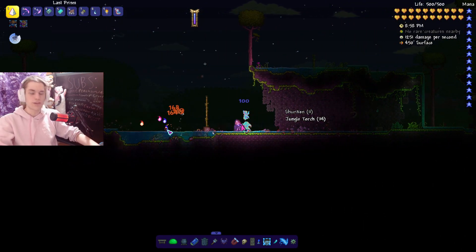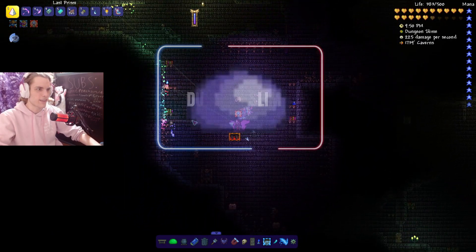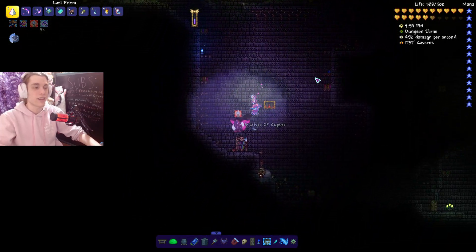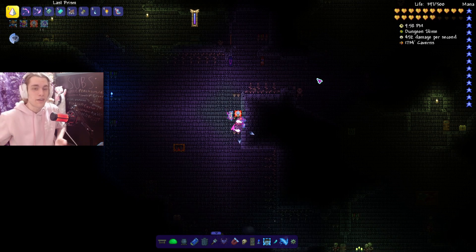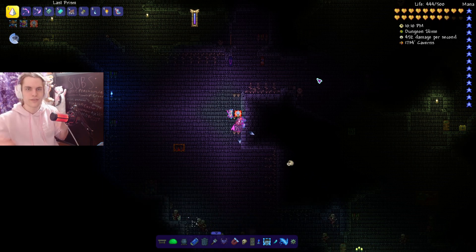Our next rare enemy is the Dungeon Slime, which obviously only spawns in the Dungeon. It carries the Golden Key, which is incredibly useful for Dungeon chests. It spawns naturally and sits at 1 out of 5 on the mob rarity scale — not the rarest thing, but it is a rare enemy that only ever appears in the Dungeon.